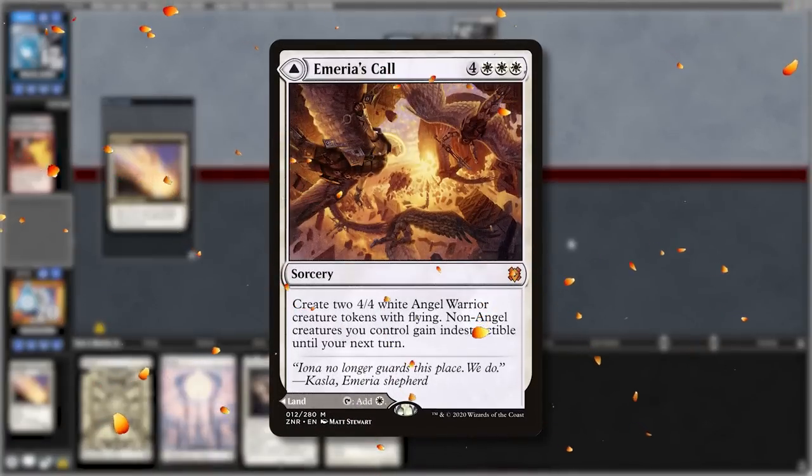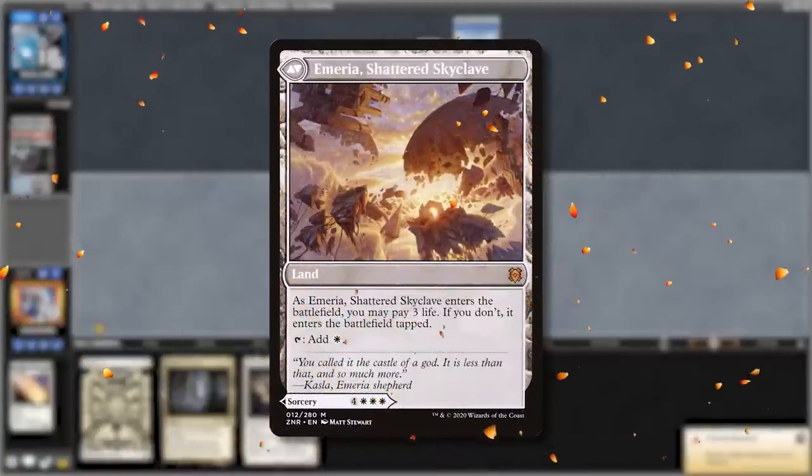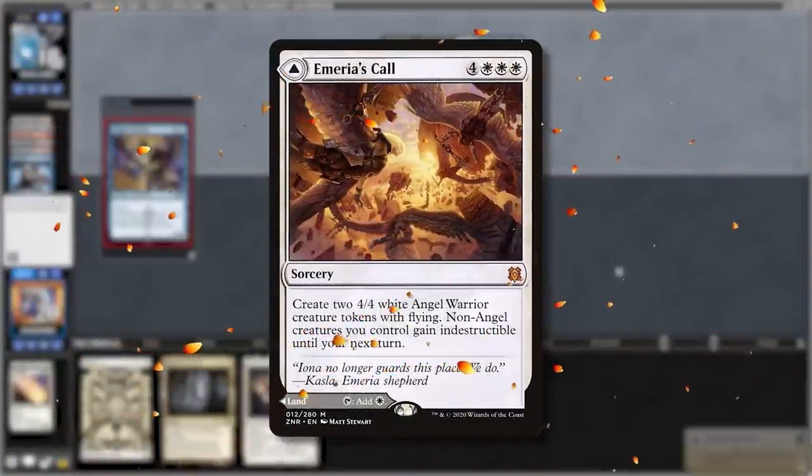Call is super important in this deck. Not only can you play it on its backside as a normal land, but you can also pitch it to a Solitude and Shining Shoal. Since the Shoal cares about the mana value of the pitched card, Call being 7 mana is actually an upside here.